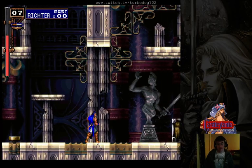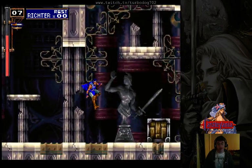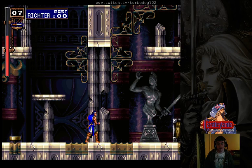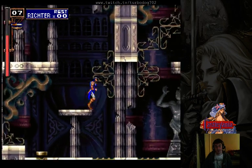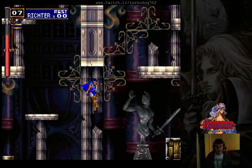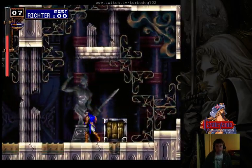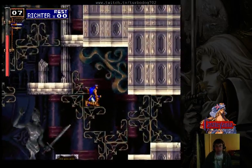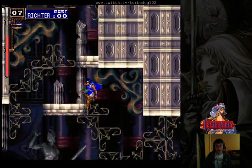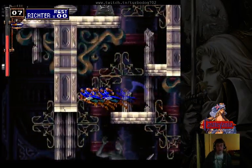The next thing I will cover is your inputs after super jumping and hitting a ceiling. Your inputs are locked for doing an air slash for about 4 frames after hitting the roof. Castlevania Symphony of the Night runs at 60 frames per second, which means there are 60 frames of animation between each second of gameplay. So you cannot do the air slash inputs too quickly after hitting the roof of a super jump or else it will fail to activate. This makes it particularly difficult to reach into places such as the one right above me.